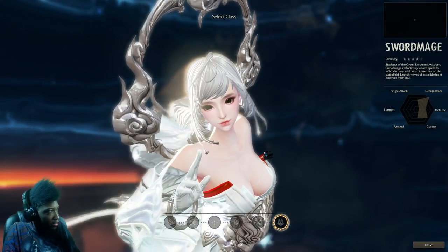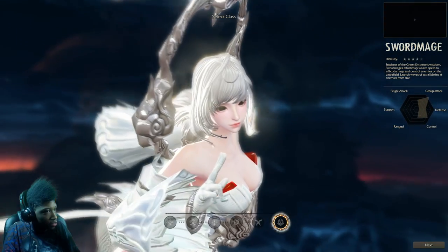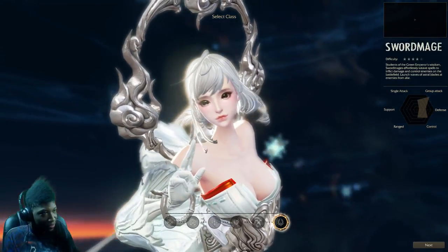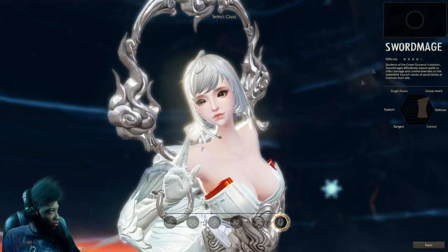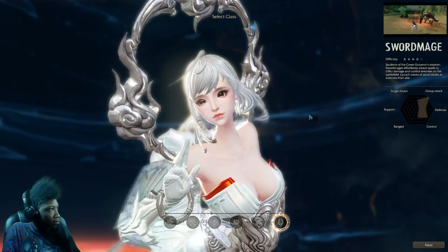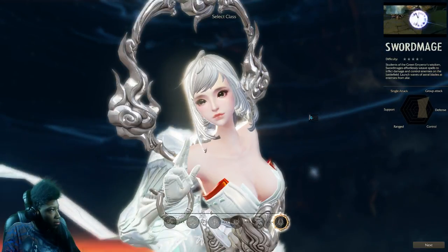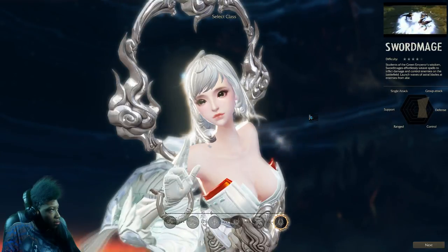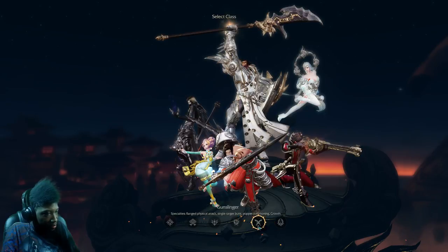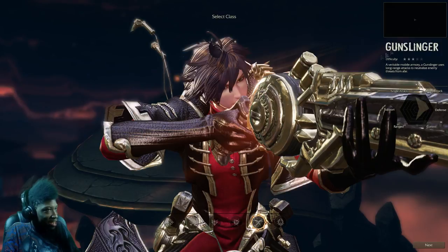Next we got Sword Mage. From this angle she looks like she has creepy black eyes with no pupils. All right, she looks pretty dope. And last but not least we have the Gunslinger, which is the class I might go with.